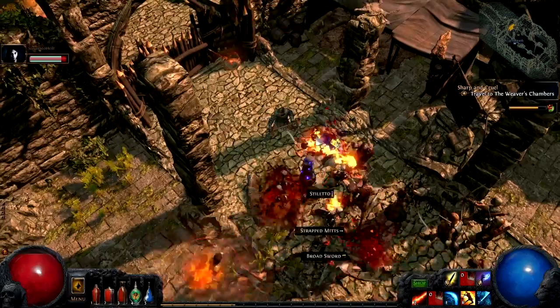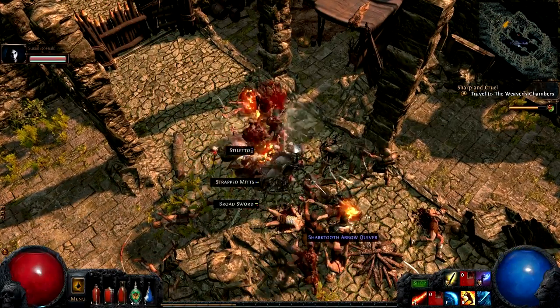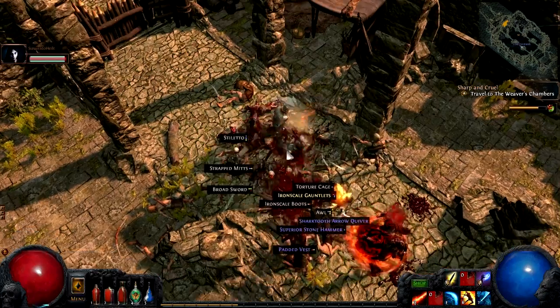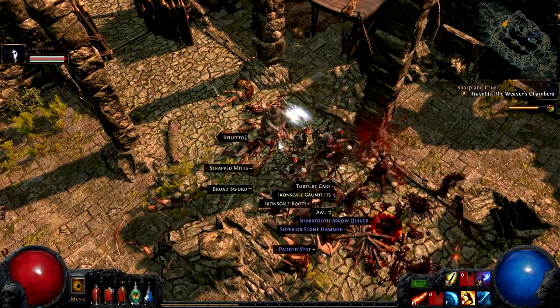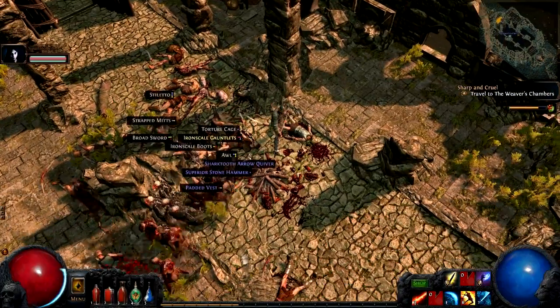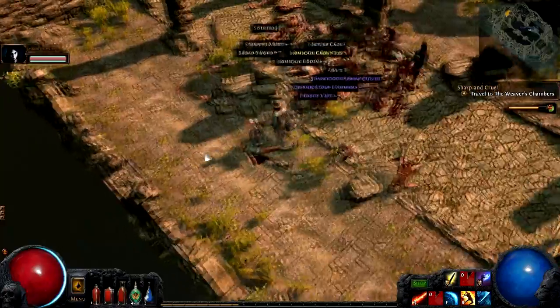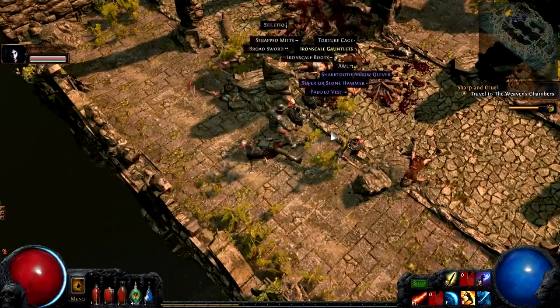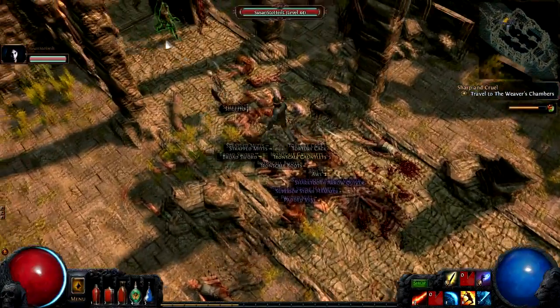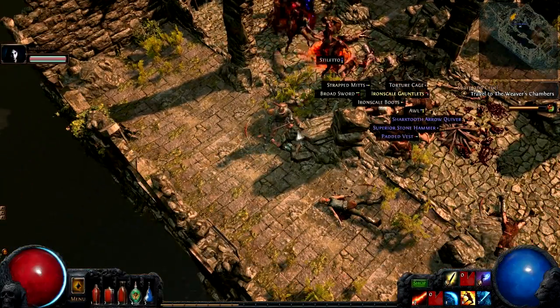I just summoned a bunch of minions. I like how they just keep coming back to life — it's hilarious, because you just kill them again and again and they never learn. Those are the skeletons, and that's the zombie. If the boss is the one that drops the really good item, you can just come back later and kill it again and again.